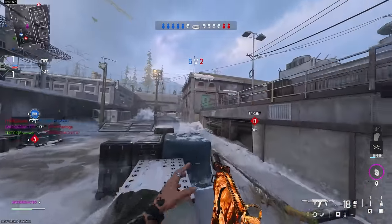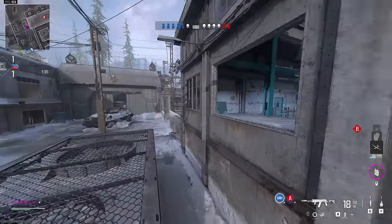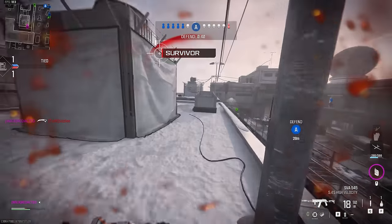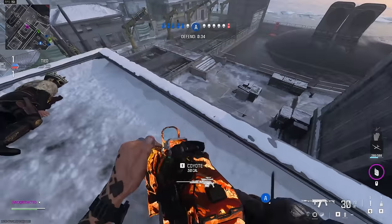Boom, there's one right there - kill him. I jump, I'm looking around, I see two dead bodies so I know A is clear. Only place it could be is towards B or running really wide flanks on either side, and I'm not gonna worry about those just yet. Knifed him - I didn't even see him honestly, that was just pure reflex at that point.